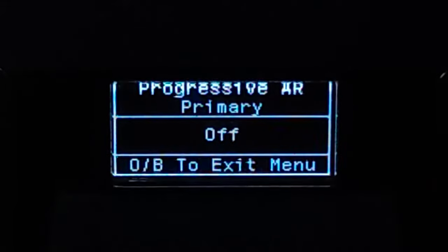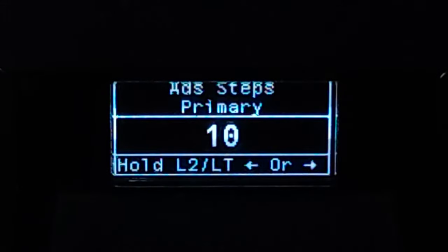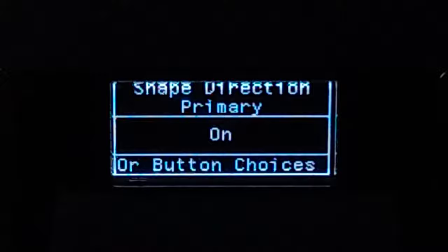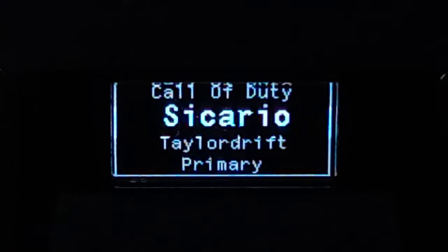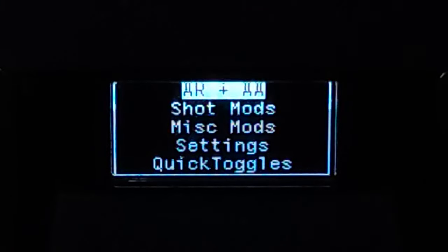Remember to turn off this Progressive AR. I'm using here V3 — this is the default settings. But remember to turn on the shape direction. Next, the last script — Sicario version 1.2.3. Go to the script menu, Anti-recoil plus M6.